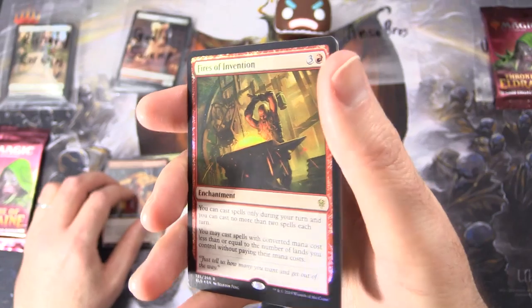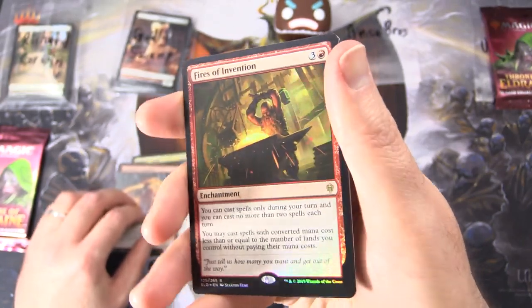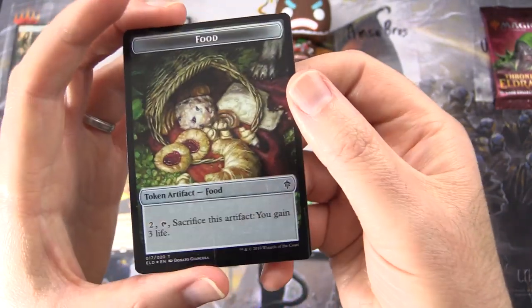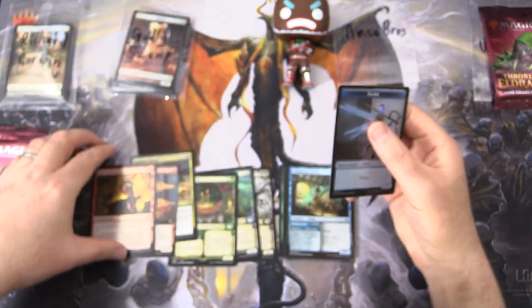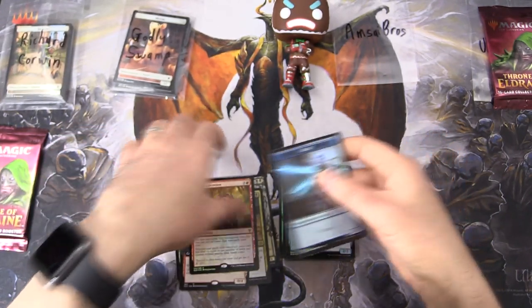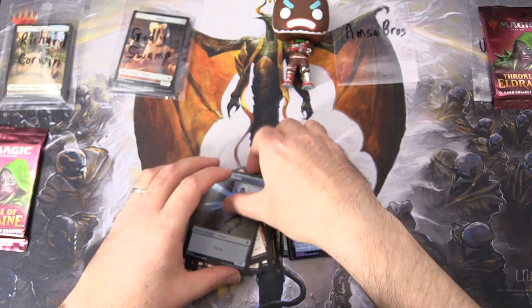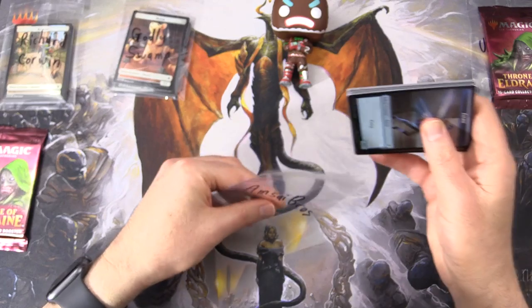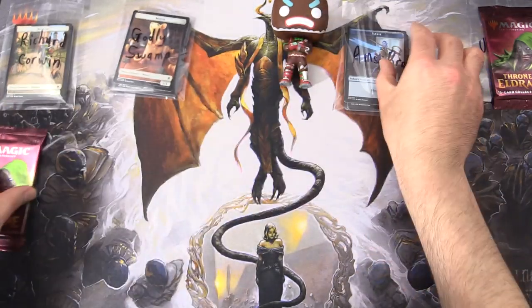And a Foil Fires of Invention. And a Fairy flipping around into food, of course. Some nice pulls there. We'll set those aside for you.